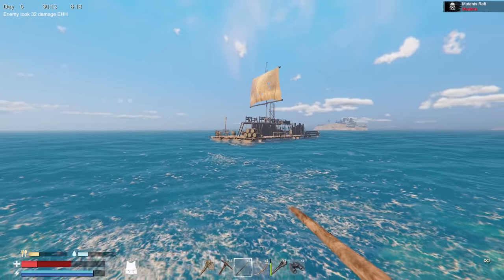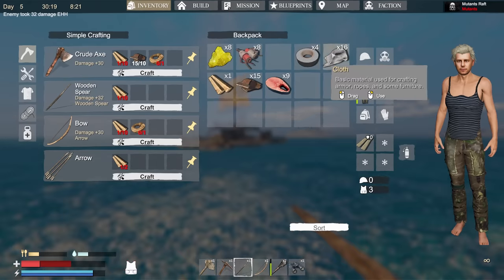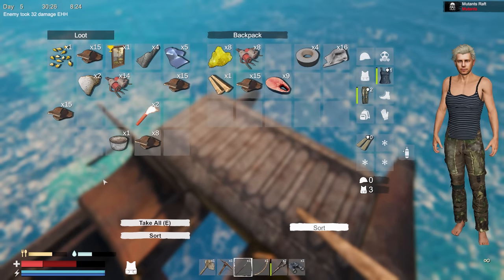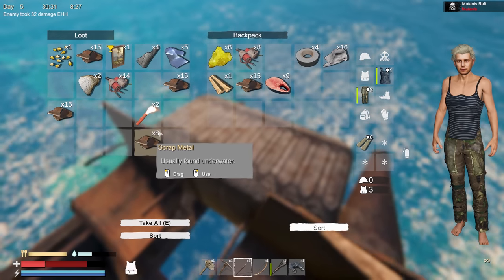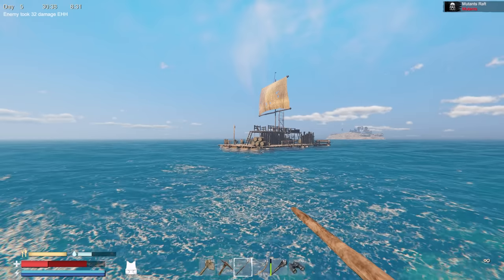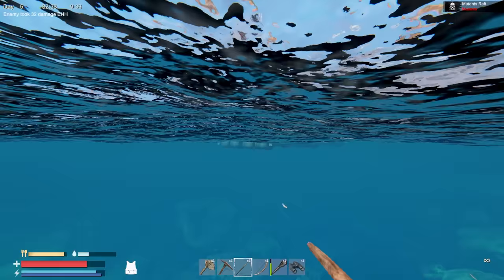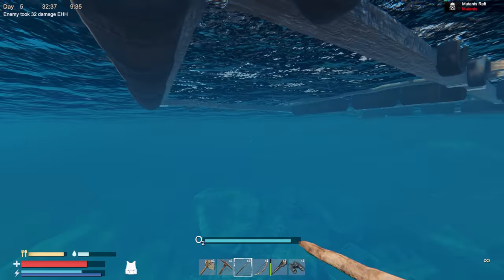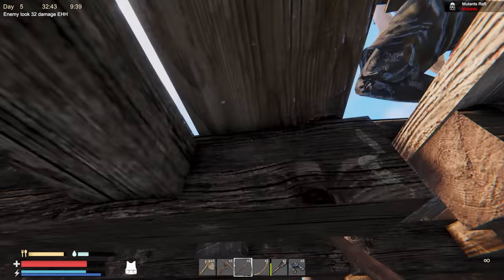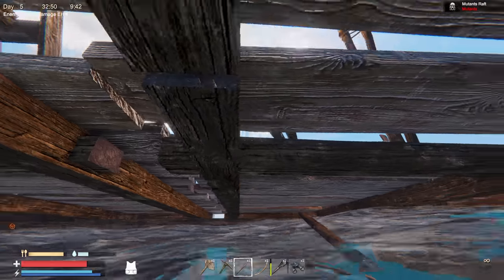All that's left are the melee ones, no crossbows. Let my health heal up a bit and ate some ramen and canned food. Now I'm going back in — going to cheese it by stabbing them from under the raft like I did before. I'm desperate; I used up every arrow I had. Not taking any chances.